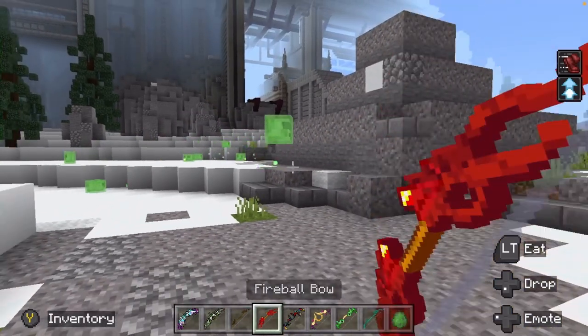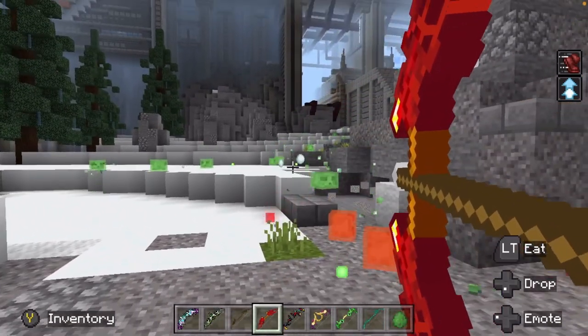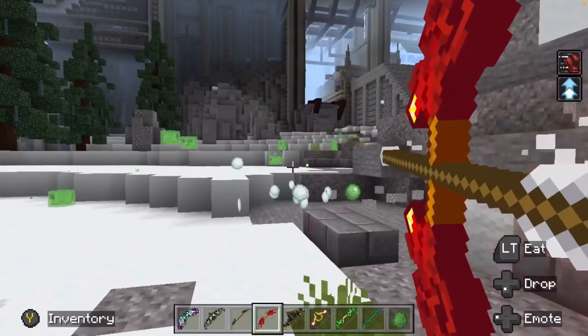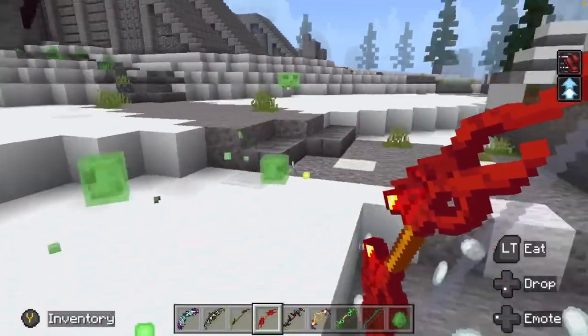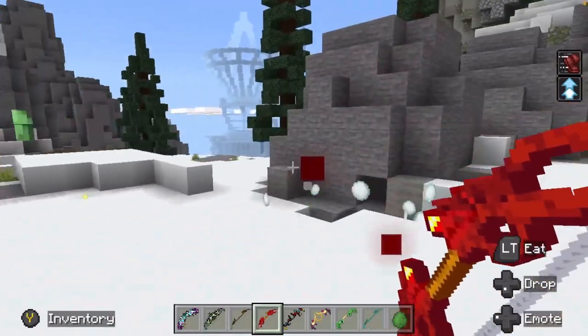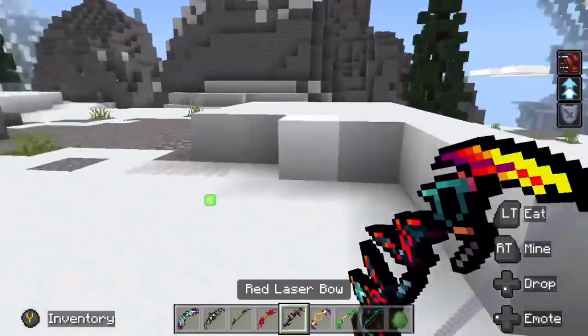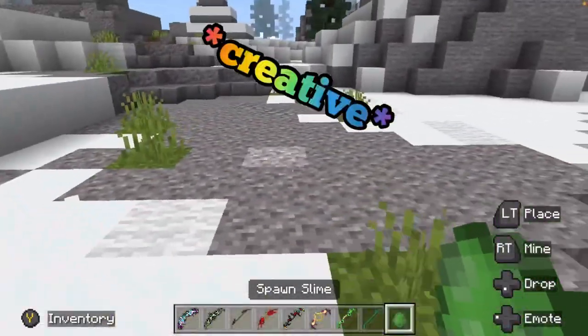Fireball! It sounds cool. Just does a little bit of damage. Just a little bit. Shoots a fireball — exactly like it says. Also, keep in mind, these are all craftable. There's a complete survival world full of these, but I just wanted to check these out so we can see what they're all about.